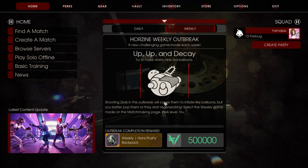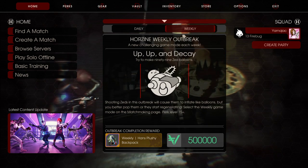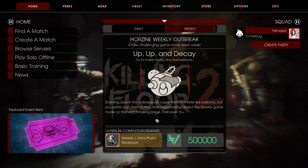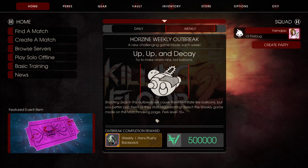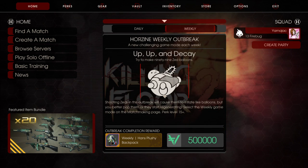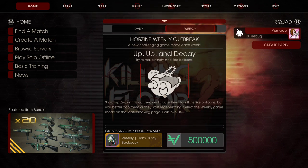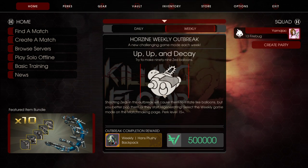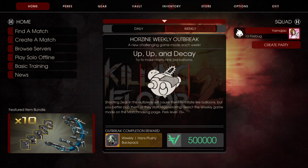We gotta do this too. It's worth 500,000? So that's a Vault Crate right there, I think. Maybe the next one will be an Endless mode. Tomorrow we will have an Endless and a Horazine Weekly Outbreak and Decay. You'll have to wait until tomorrow for that because this one is over. See you guys tomorrow. Bye-bye.